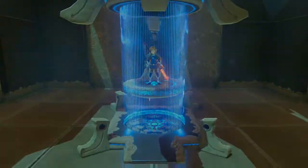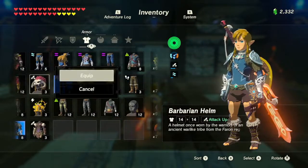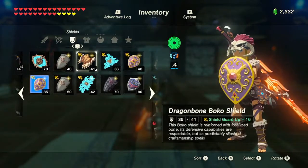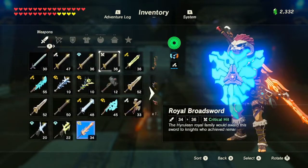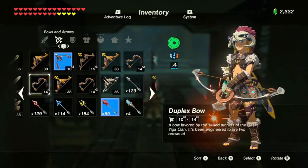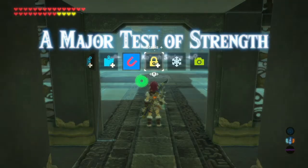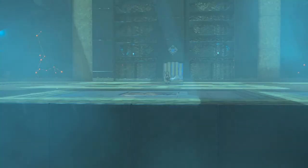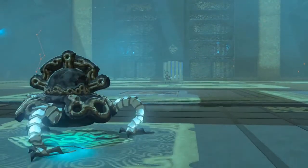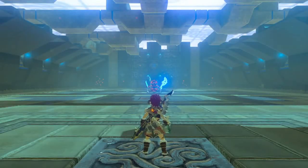So after this, we have nine more shrines to go. Is this a major test of strength? Okay then. We'll start with the master sword, go for the shock arrows, stasis, and we should be good. These guys — we're like experts at handling these guys now. Triple weapons. Cool.